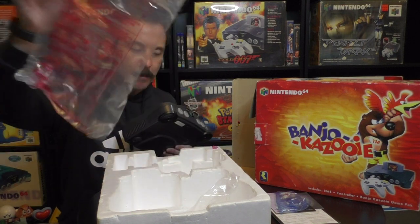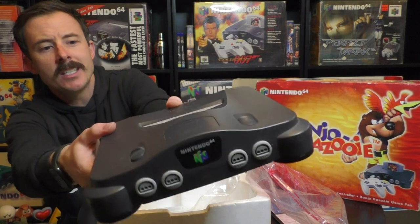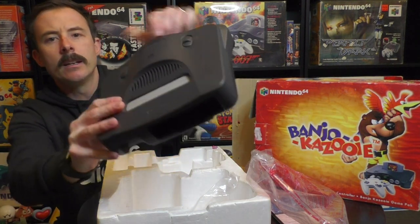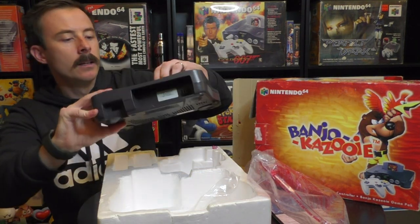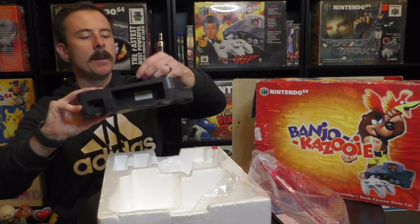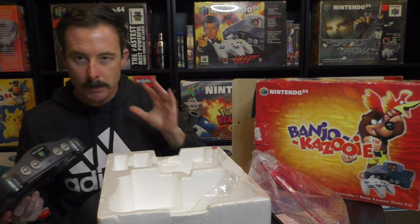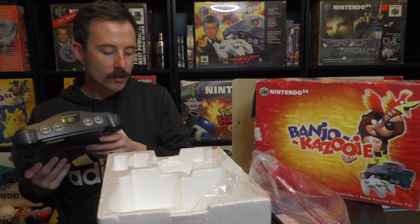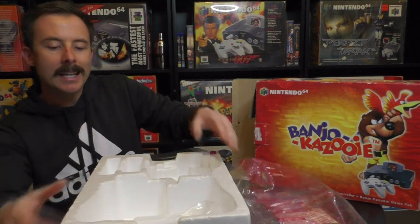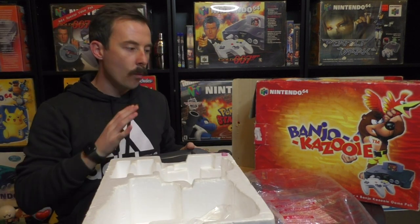Taking the console out — important to have the baggie for the console. The console is in fine condition, no worries or stress, no big damage, no scratches, pretty dust free. Does it have the expansion pack? No, it doesn't — but it wouldn't have come with one. You'd buy the expansion pack separately because you don't need it to play Banjo-Kazooie. The foam is still here, complete and in fine condition, though this one part is a little bit rough so we're being really careful.